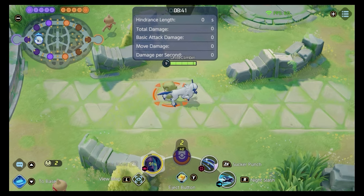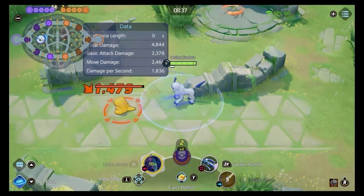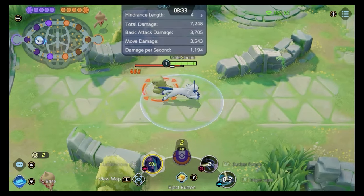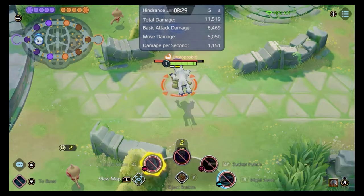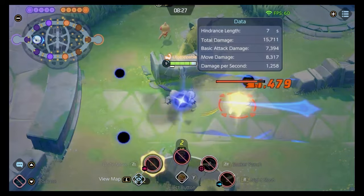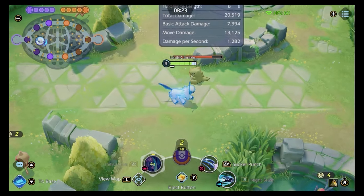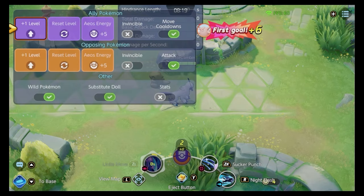Tip number six: before using a Pokémon in ranked, spend 10 minutes in the practice arena with that Pokémon. Have Unite DB open on your phone, read the skills, practice them on the dummies, and actually understand what your skills and autos do. If you play accordingly with this knowledge, you will no doubt be getting the benefits when you go into your ranked matches.